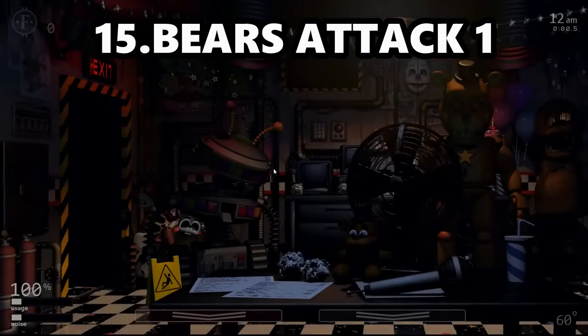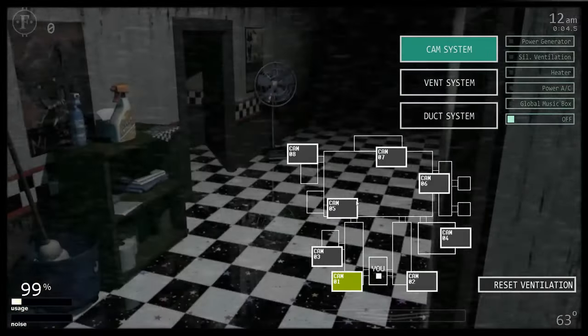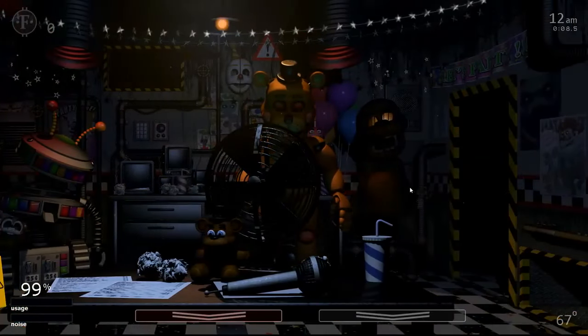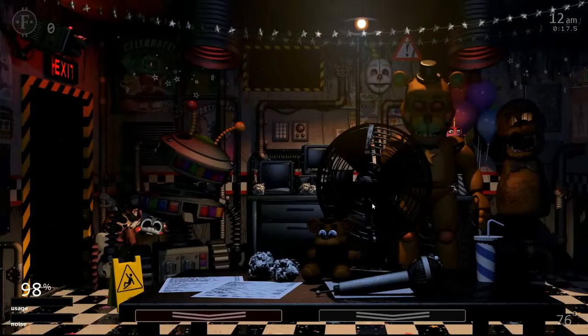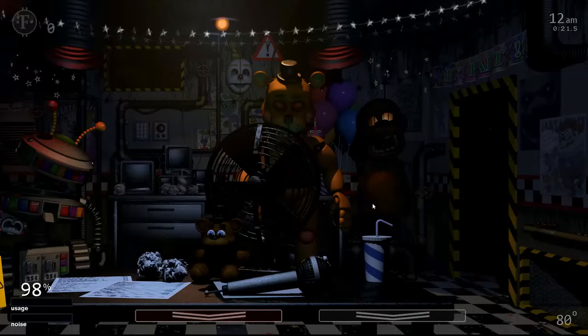Number 15: Bears Attack 1. Being the first challenge that you ever could deal with, this night is expectedly very easy. The only reason this night is above Springtrapped is because there's just more things that are active that you have to deal with — Freddy, Nightmare and Nightmare Fredbear, Lefty, Nedbear, Rockstar Freddy, and also Golden Freddy. But everyone has such a low AI that it's really not that hard.